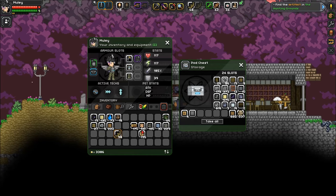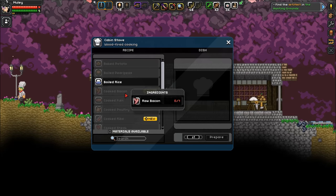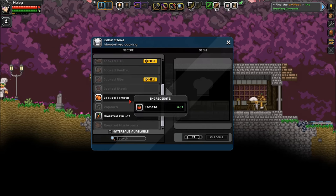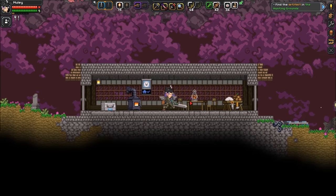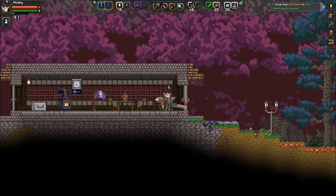I filled this with blocks - I did. We can kind of organize this too. Beautiful. We can cook stuff, so yeah this is just our little starting shack.